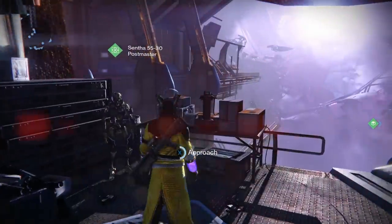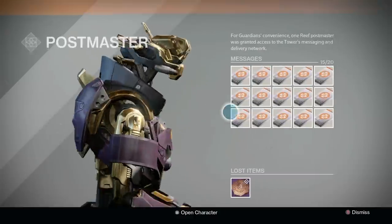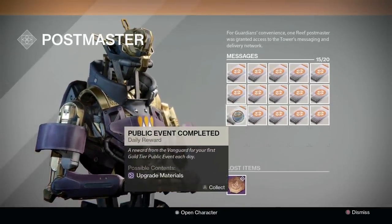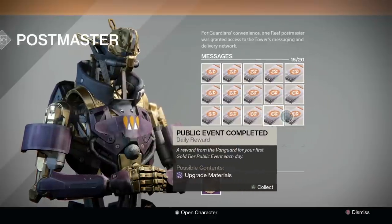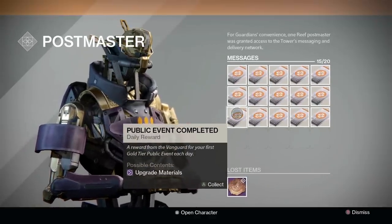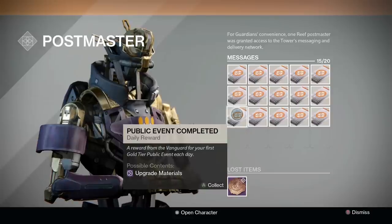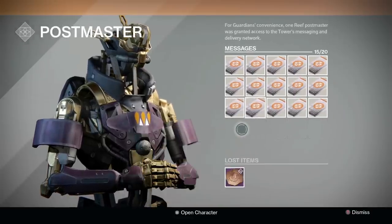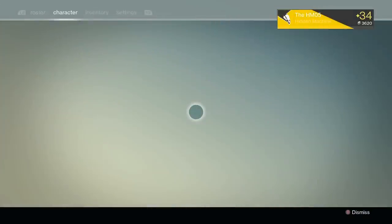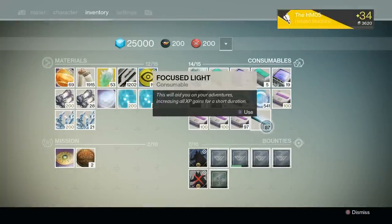The other way to store XP is via public event packages. Once per day you can do a gold-tier public event on each character and receive a package in your Postmaster. Upon opening it, you'll get 2,500 XP, and you can store up to 20 packages per character. Unfortunately, by the time you see this video there will be fewer than 20 days left, but missing two or three packages really won't be too much of a problem.